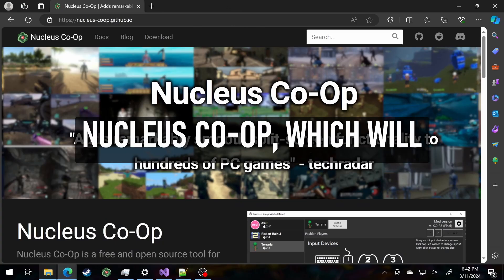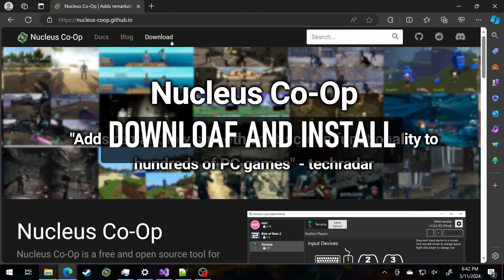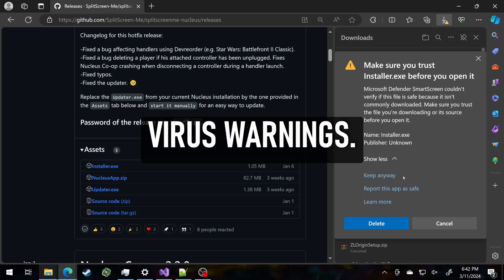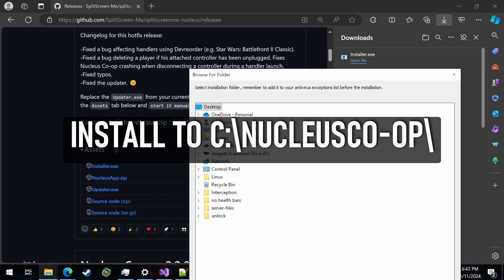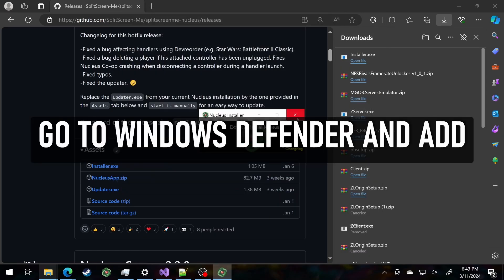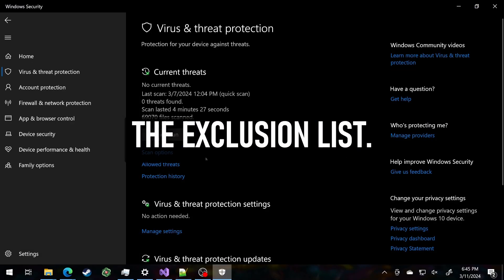Now it's time to get Nucleus Co-op, which will run the game in split-screen. Download and install the Nucleus Co-op app and ignore the virus warnings. Install to C:\NucleusCoop. Go to Windows Defender and add the C:\NucleusCoop folder to the exclusion list.